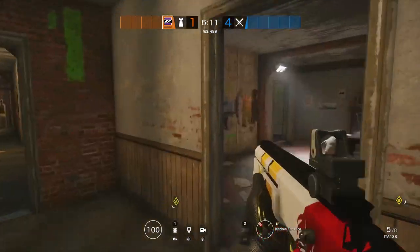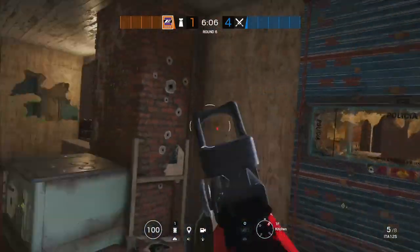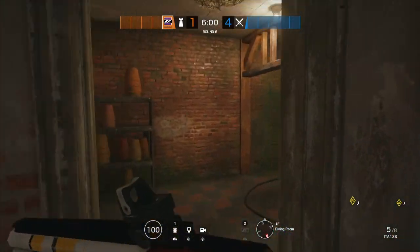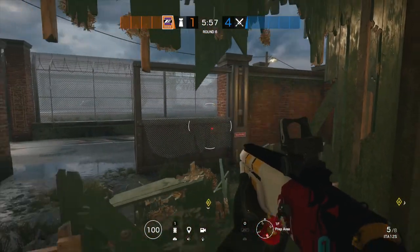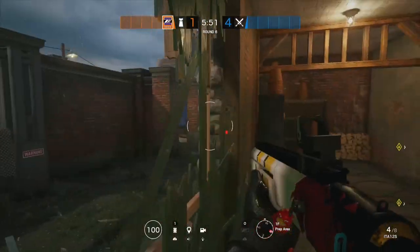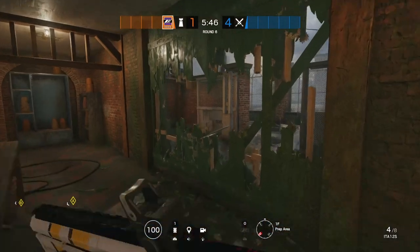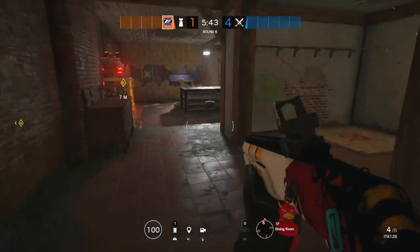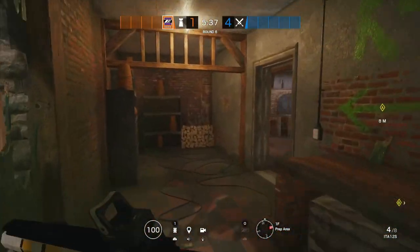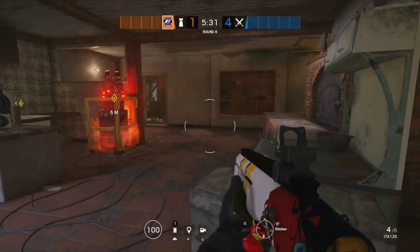Here we are at kitchen and dining. I already pre-made the destruction so you can see how the rooms look, and pre-placed the mirrors to save time. The big reason why I think this objective is the worst is because of this back wall — with Maverick he's going to guarantee this wall gets opened up. You better pray they don't have Maverick, otherwise they'll open this easily and cut off rotations. These objectives are pretty small and this is right behind both of them, so if they take Ying, she can easily flash any room they push.